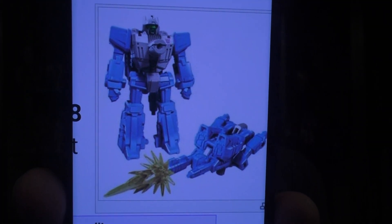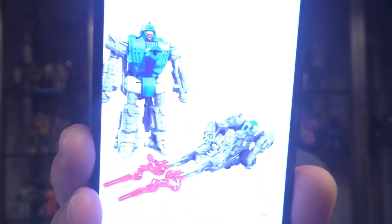Let's start with the Decepticon Battle Masters. First off we got Blowpipe — just a little Targetmaster-type figure. They all come with these effect pieces. Then there's Aimless, who is one of the actual Targetmasters from G1 — I think he goes with Triggerhappy. There are two of those; I might pick up the Decepticon Battle Masters, though I almost guarantee I won't get the Autobot ones.